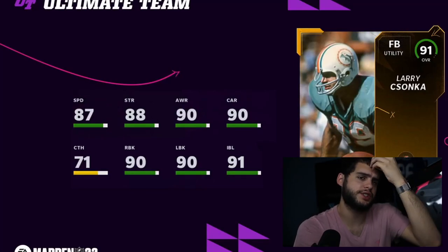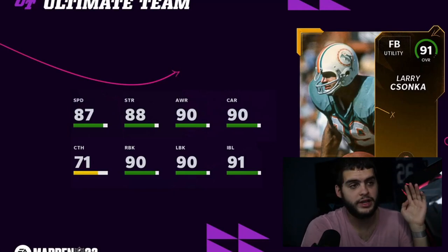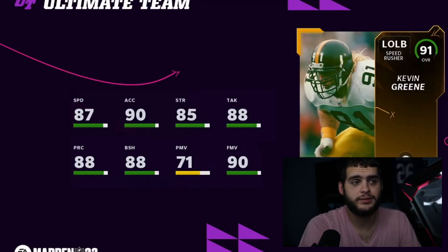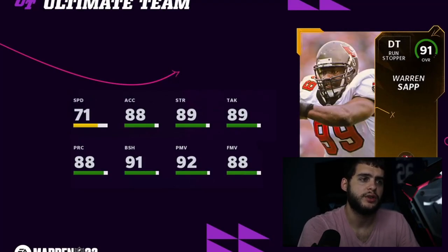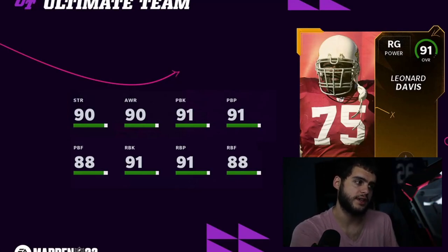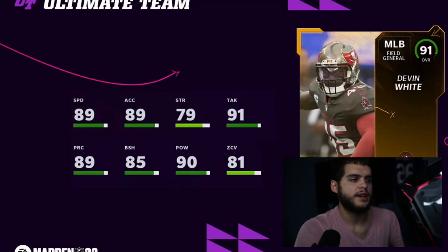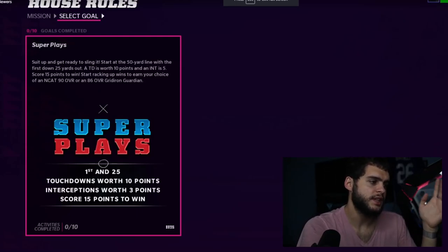Since there are no series now, redux cards will be chosen from a certain time period rather than just the last series. The confirmed redux cards include Larry Sanka, Nick Chubb, Darren Waller — probably the best of the bunch — Kevin Green who's actually pretty good, Leonard Davis as a good guard, Warren Sapp, Devin White with crazy good speed, hit power, block shed, and zone. Leonard Davis makes sense as a guard who was too expensive as an LTD but is affordable as a redux.